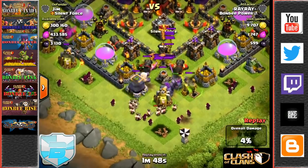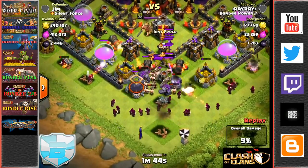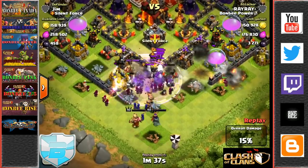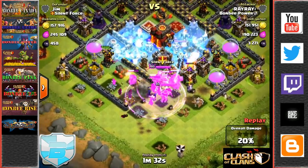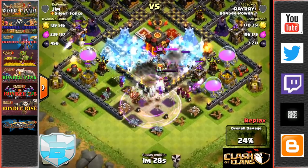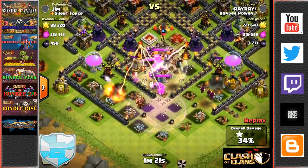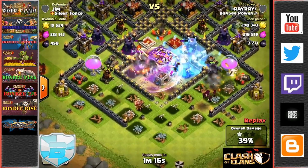This is not a three-star — the base is a little bit more compact, so it's a little bit more difficult. With this kind of base, this is the strategy you look at: the golems have taken the full brunt of the X-Bows and Infernos, and the wall breakers and wizards are all behind. Best strategy — drop the freeze. The level 40 heroes do a huge amount of damage at that level, taking out anything in their path.